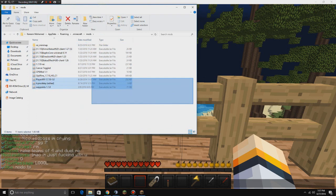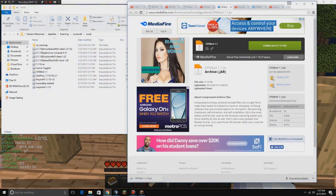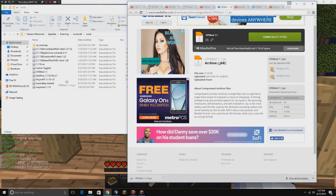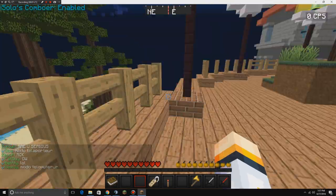If you don't have Forge you're not going to have the mods folder. Once you do, you drag and drop the mods that you want — go to the CPS mod and drag it in. In this case I do have it here already, so I'm not going to download it again.